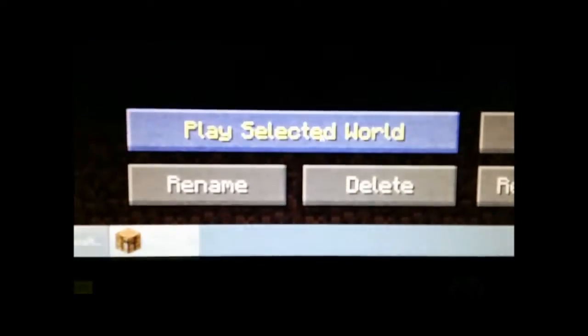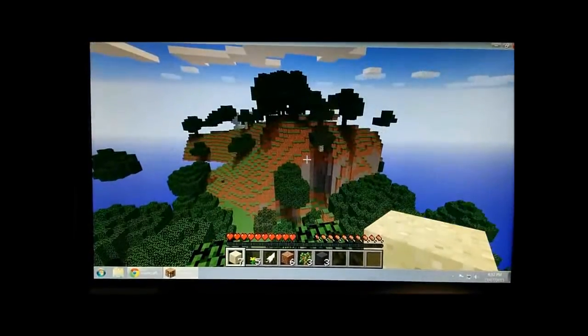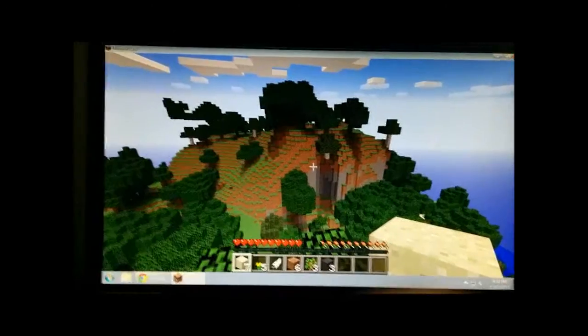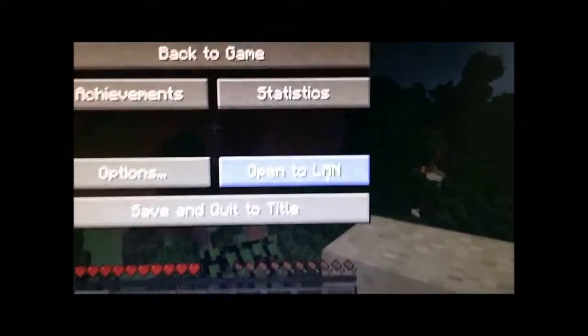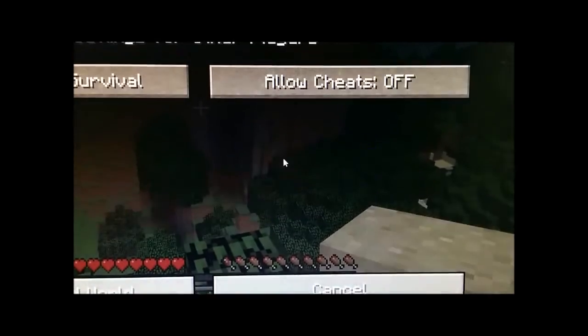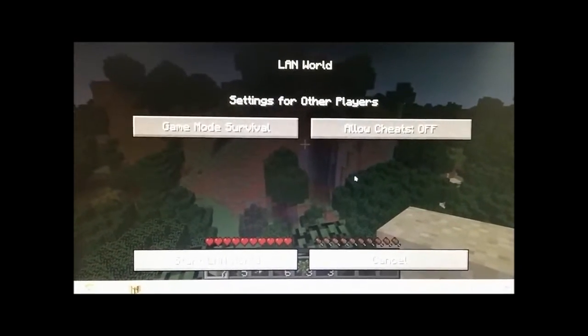Pick whatever world you like and click Play Selected World. Once you're in, hit the Escape key on the keyboard. That brings up this menu. The option I mentioned, Open to LAN, is right there. Click on that and you get a few options.